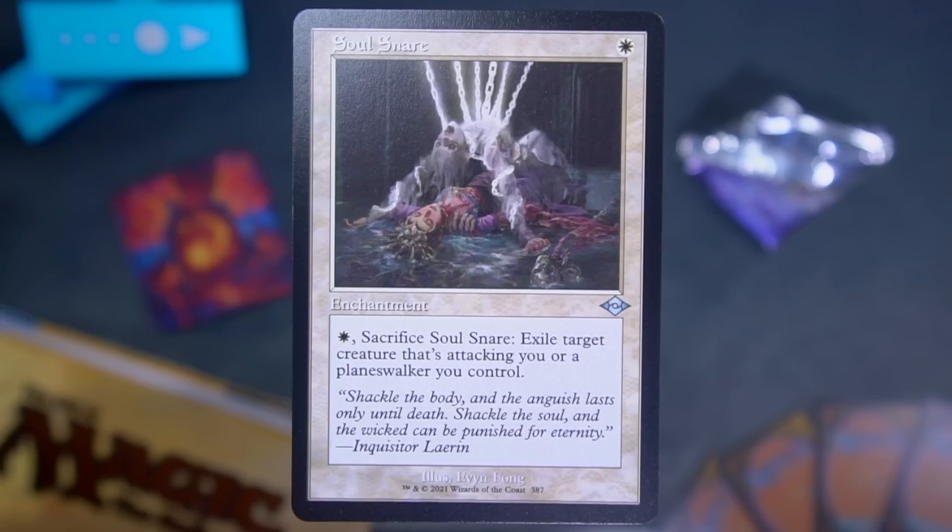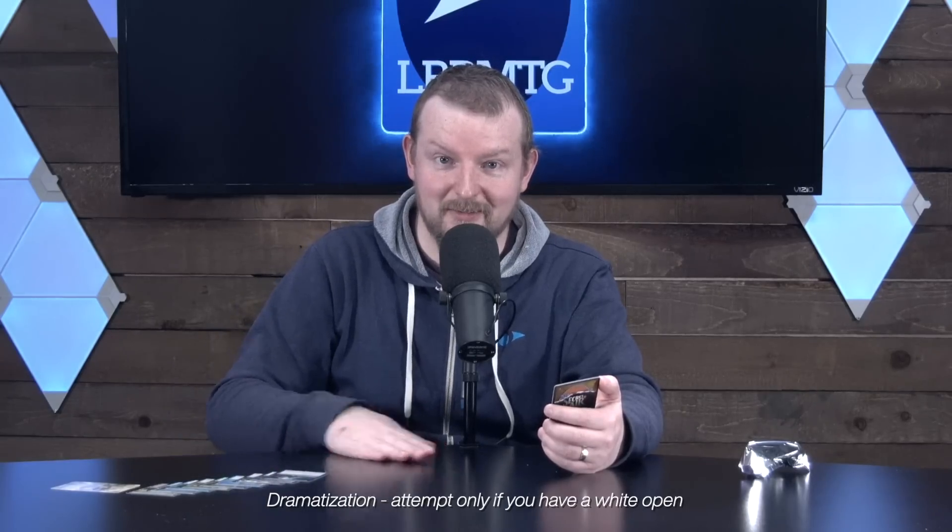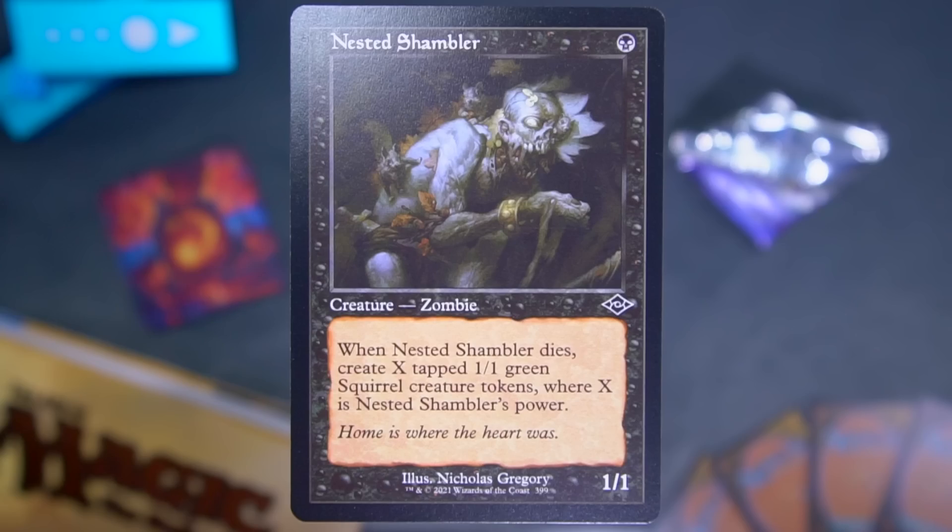Soul Snare in the retro card frame. Single white mana for an enchantment, and then it doesn't do anything — but for white and sacrifice it, exile target creature that is attacking you or a planeswalker you control. So it's like an insurance policy. You're just sort of like, I got this here, I got an open Plains — what are you gonna do about it? Attack with your less good creature. Oh no. Next, we have another retro card frame: Nested Shambler. It's a single black mana for a 1-1 Zombie. When it dies, you create X tapped 1-1 Green Squirrel tokens, where X is Nested Shambler's power. What is with these black creatures making squirrels? What did I miss? Did I play this set? Did I imagine this set?